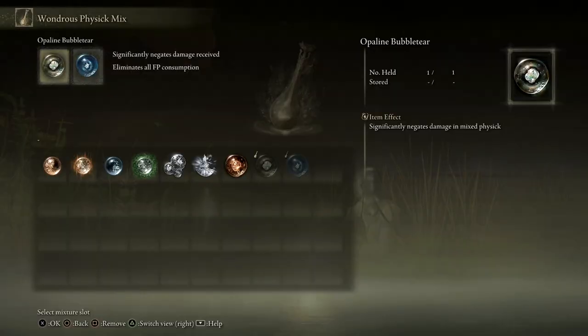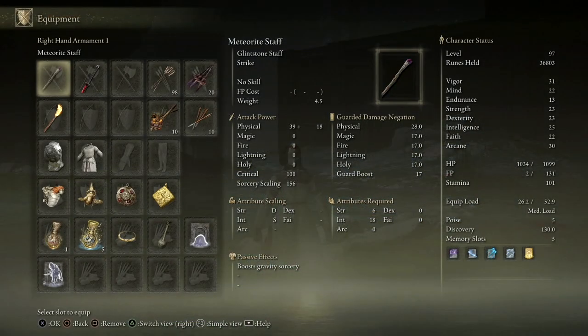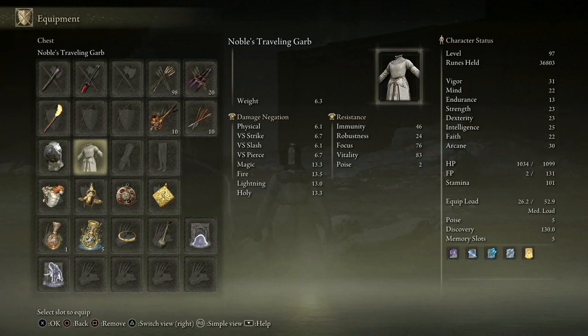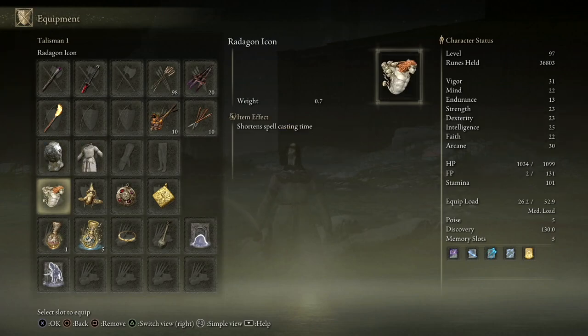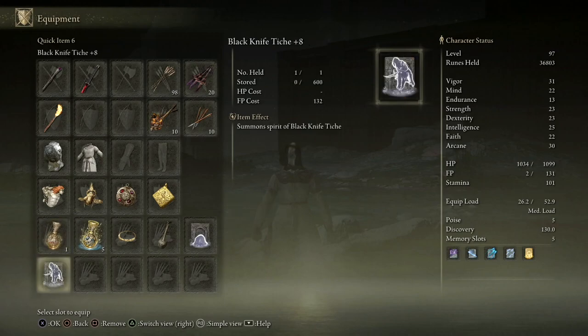Before getting into the fight, I'll show you what equipment I'm using. For my Wondrous Physique, I have the Cerulean Hidden Tear and the Opaline Bubble Tear. As for my equipment, I'm using a Meteorite Staff, but I'm going to be using the Rivers of Blood Katana, a Cerulean Tear Mask, the Radagon Icon, Gold Scarab, Crimson Ember Medallion, and Stargazer Heirloom.